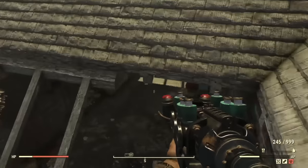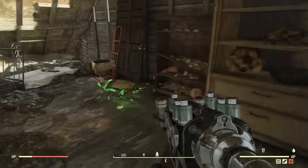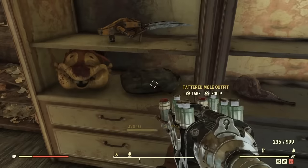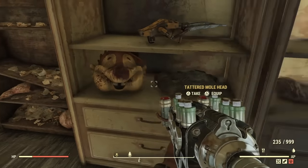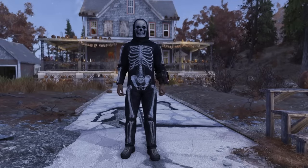I came here and it wasn't there, but I just hopped servers and literally the next server I went on, both the suit and the hat — or helmet, whatever you want to call it — were here. So sometimes they're both here, sometimes only one is; you may have to hop servers a couple of times, but it's fairly easy to get.